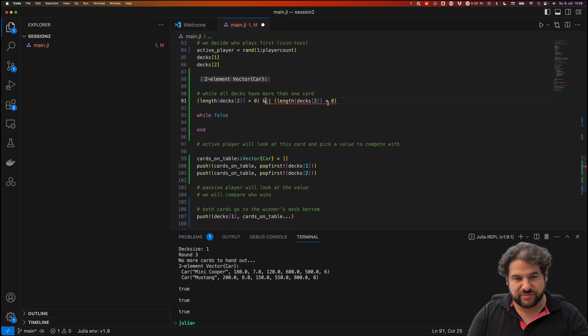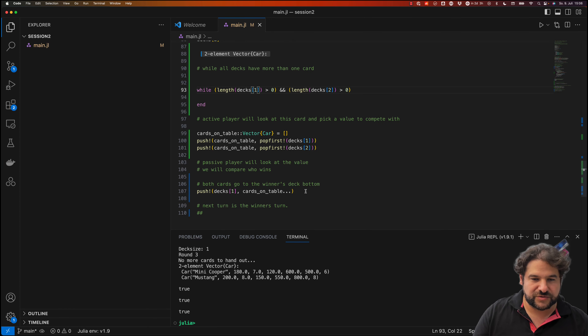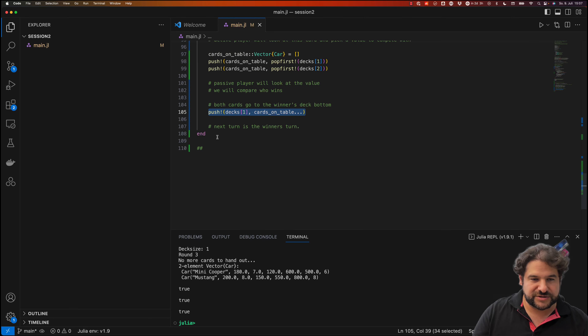We need both players to have cards for the game to continue. We write `while length(decks[1]) > 0 && length(decks[2]) > 0` and move the game logic inside. Right now the first player always wins because we just give him all the cards — the game loop creates the table, both players put a card down, and player one takes them all.